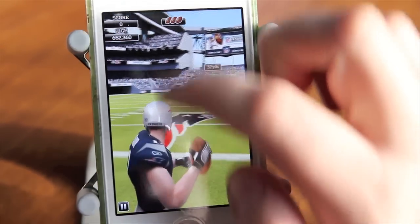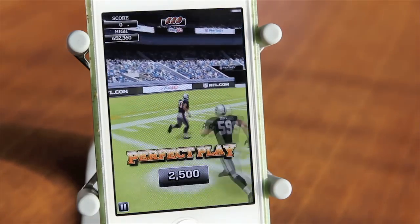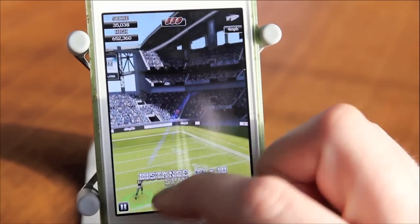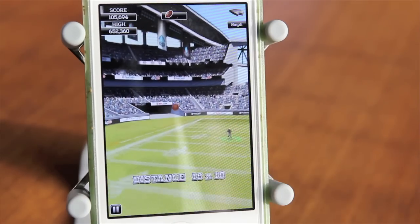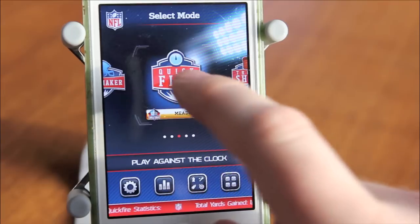In the Playmaker mode, you try to complete as many passes as you can. You get three balls and you lose one every time you have an incomplete pass, interception, or you get sacked. The more passes in a row you make, the more points you get, and you can even score an extra ball. But be careful — not only do you have to watch out for the defenders, you have to pay attention to the wind in the upper right corner.